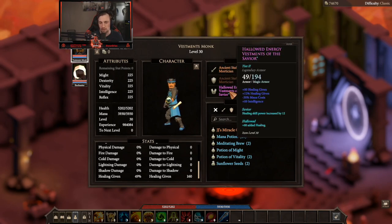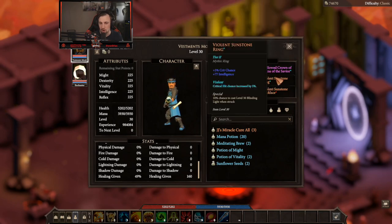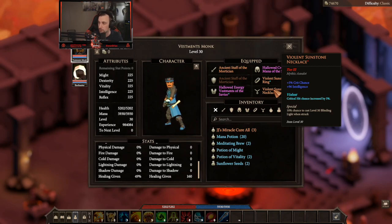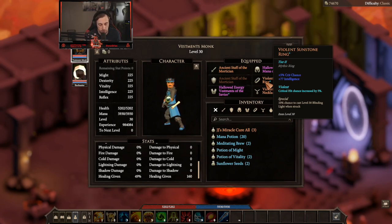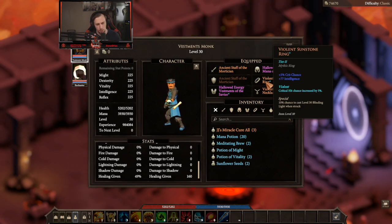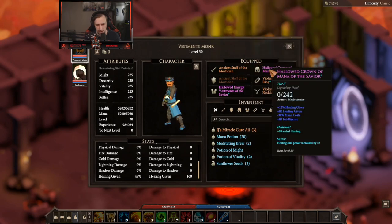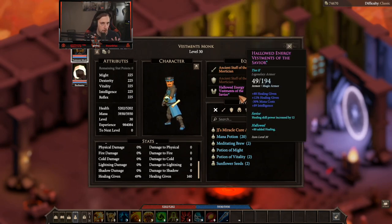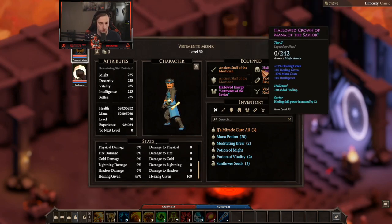What you're looking for with the vestments monk's build is a main stat. The reason we choose intelligence is because these are items I currently have that are going to be the highest in stat value that are not being prioritized by my DPS units, or not being utilized by other types of classes that normally would use mixed stats. Mixed stats are not good for this — you want pure either strength, dex, or intelligence. We are at 225 in all attributes in this build currently and we do not have max gear yet. These are mostly items that can only be found via global loot.